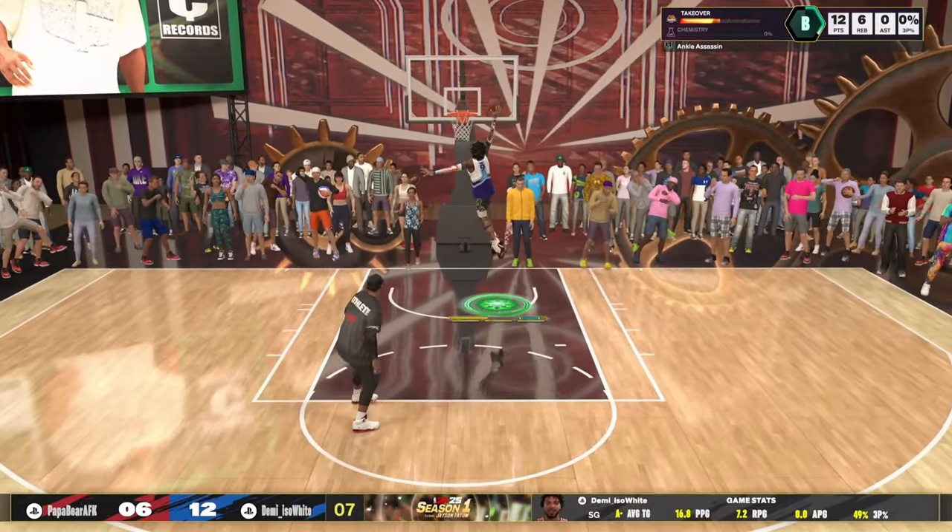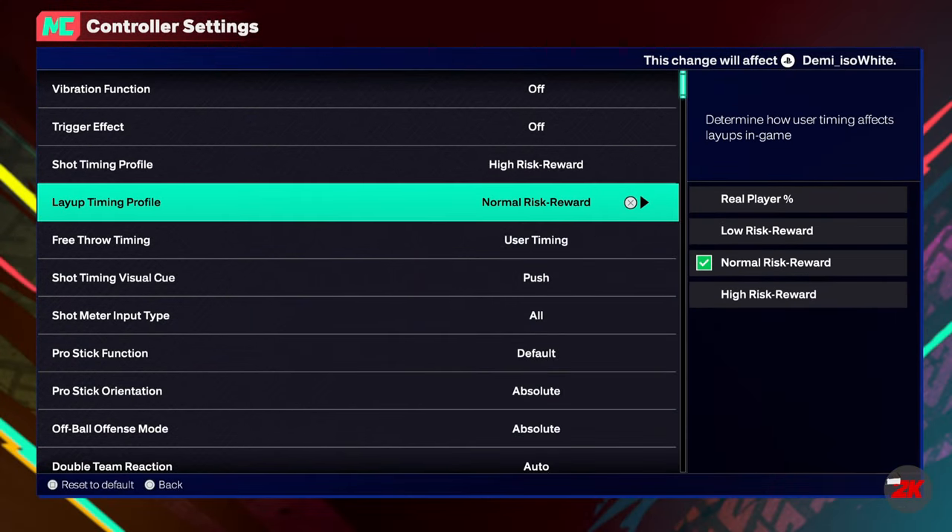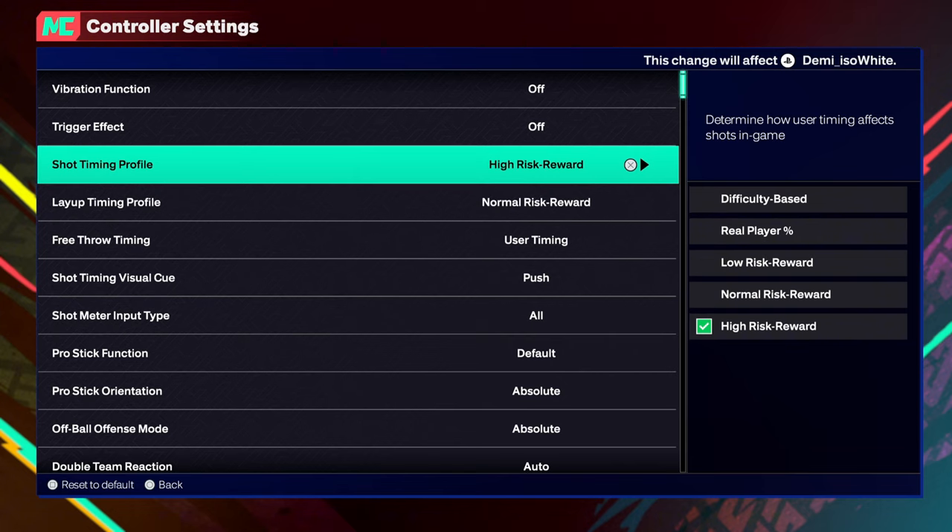Let me get to the controller settings. My layup timing is on normal — I changed it to normal because I have a low layup overall on this new build. It's going right back to high risk. Shot timing is on high risk reward. If you don't have your shot timing on high risk reward this year, what are you doing?